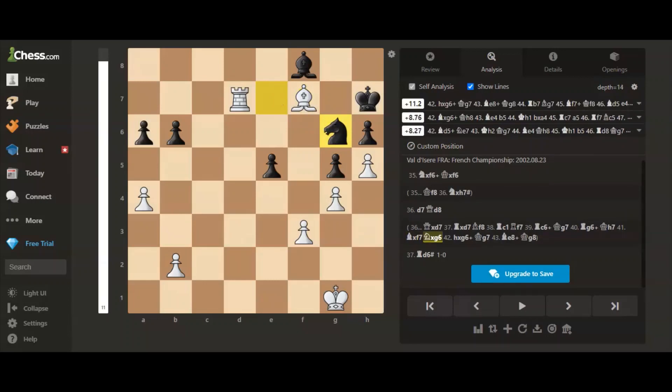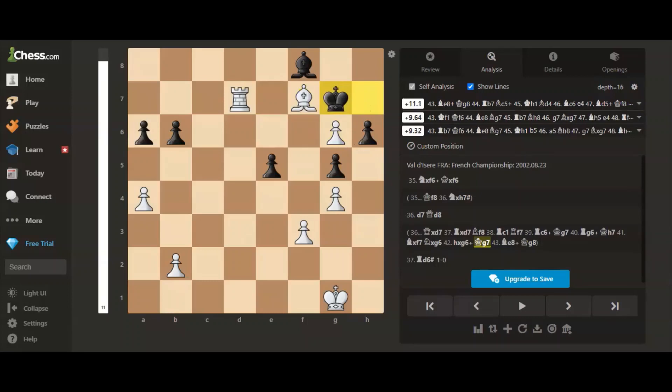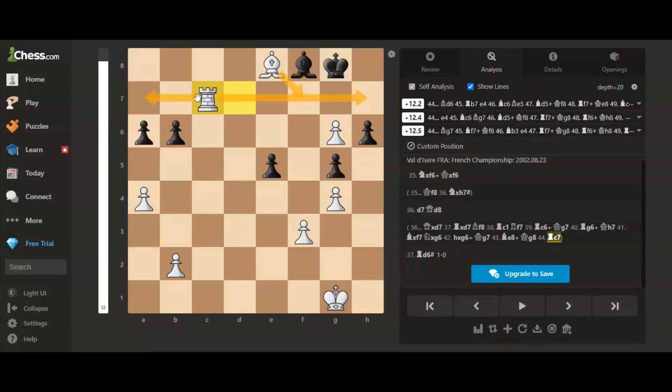Knight h takes d6, h takes d6, king to d7, bishop to f8 check, king to d8, and rook to c6 and rook to c7. This position is actually winning for white because white is up a rook and is dominating the whole seventh rank.